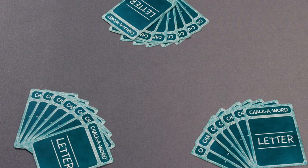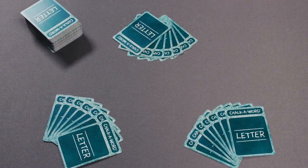To set up the game, shuffle the letter cards and deal 7 cards face down to each player. Place the remaining cards to the side of the play area, creating the draw pile.